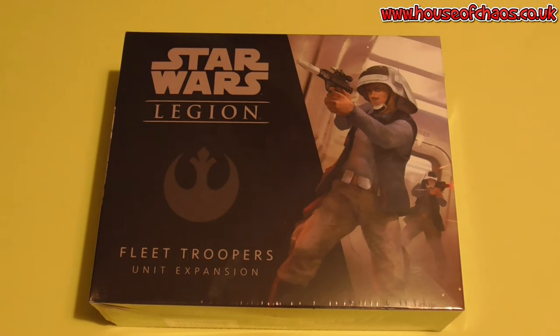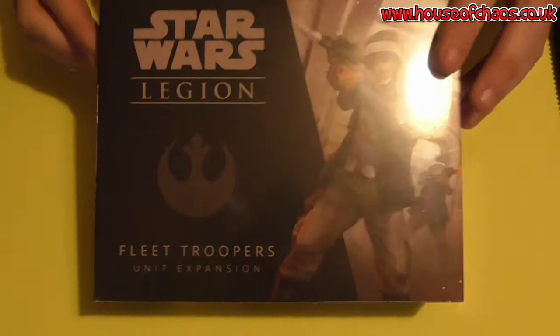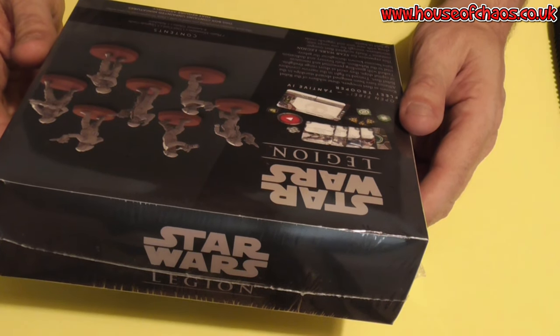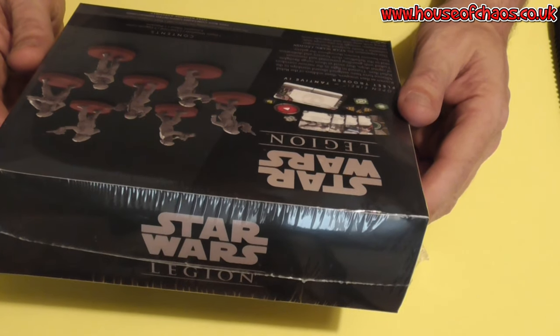Hello, it's Chaos John here with another Star Wars Legion unboxing. This time it is the Fleet Trooper unit expansion and the contents are seven miniatures, one unit card, five upgrade cards, eight assortment of tokens and one rule sheet.